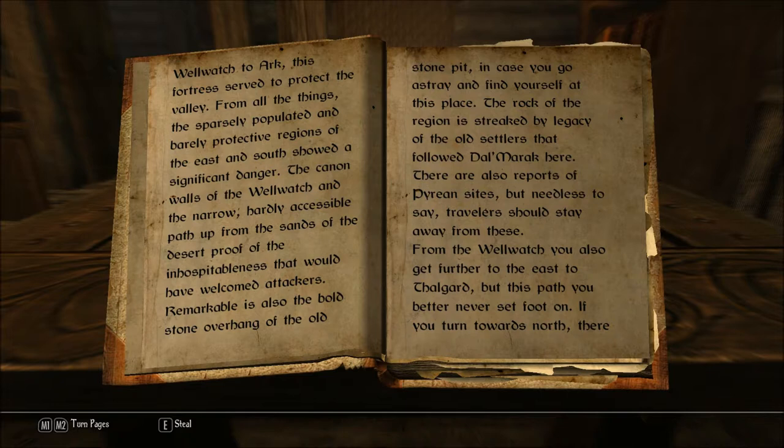Remarkable is also the bold stone overhang of the old stone pit, in case you go astray and find yourself at this place. The rock of the region is streaked by a legacy of the old settlers that followed Dalmaric here. There are also reports of Piraean sites, but needless to say, travelers should stay away from these. From the Well Watch you also get further to the east, to Thelgard. But this path you better never set foot on.